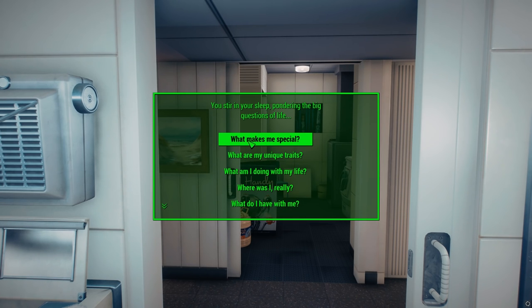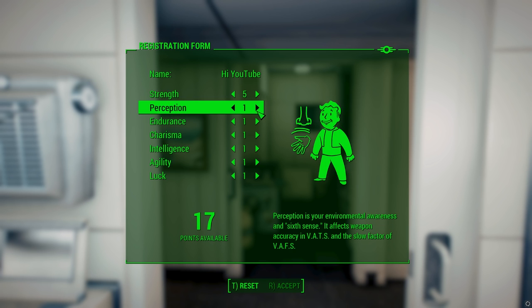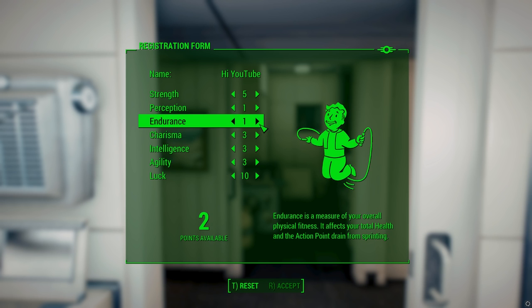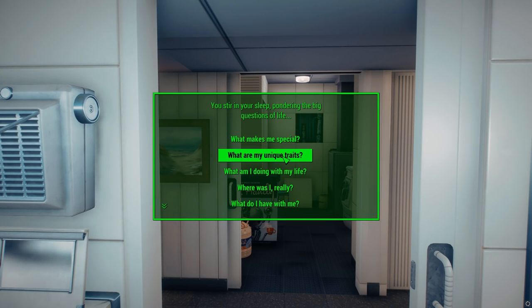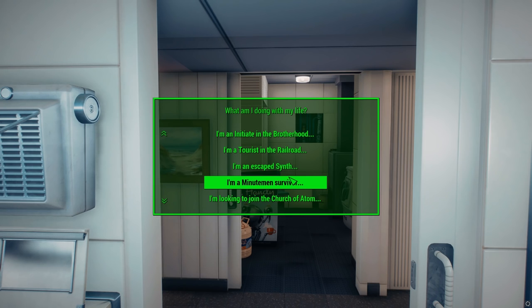...skip the intro and just start off in the cryopod so you don't have to deal with all that, or — the most interesting option — actually start off in a new place with varying degrees of equipment in Fallout 4's world. There are a few different variables you can configure: your special stats, what kind of equipment you're going to spawn with, where you're going to spawn, and how much of that equipment. So if you want to start with a jumpstart — plenty of gear, ammo, weapons — you can choose to do that. Or if you want a super difficult start, you can have next to nothing when spawning.